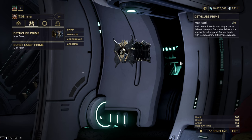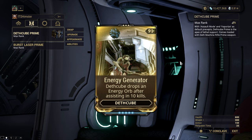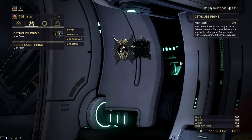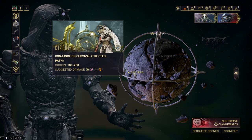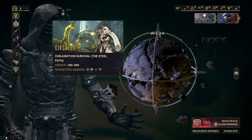For companion, I went with Death Cube with the Energy Generator augment for energy orb generation, since this build has no way of energy sustain. I'll be testing this in Conjunction Survival on Steel Path.